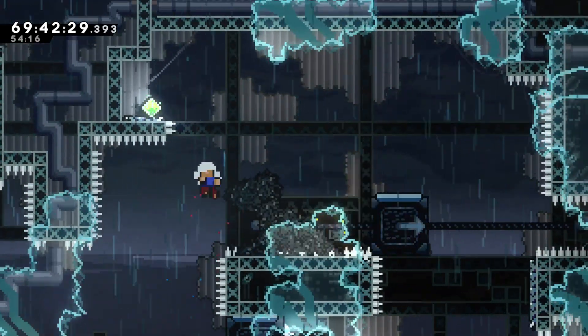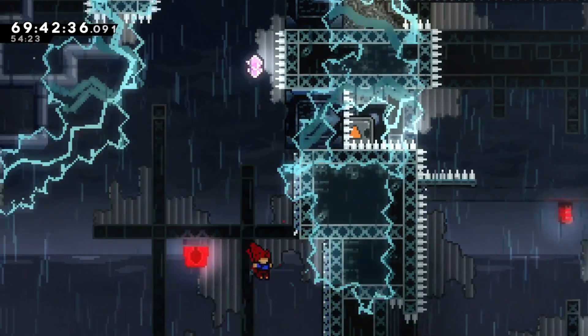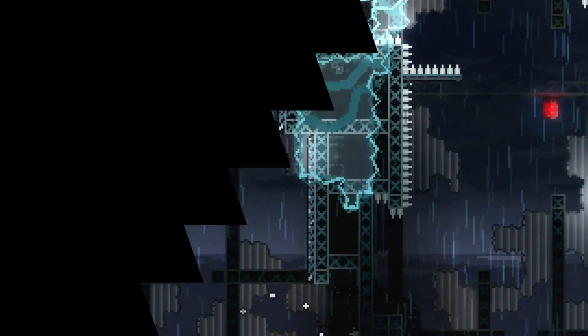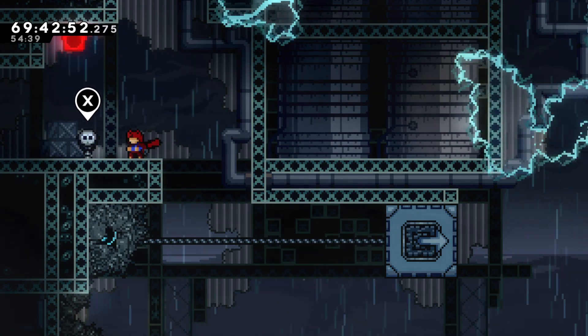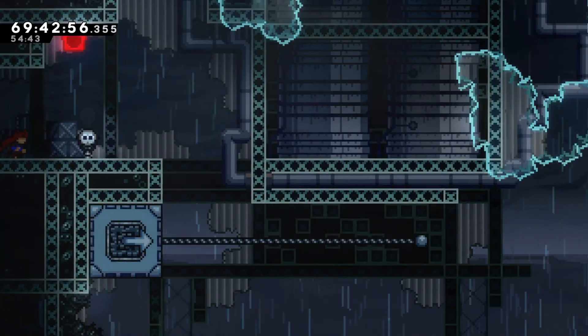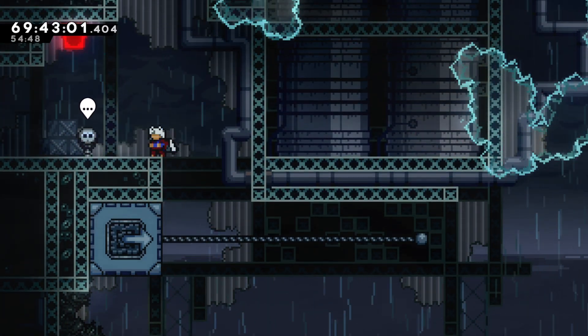Oh, never mind — there are spikes there. Yeah, alright, that's way easier and it saves a lot. Hold on, what's behind that? There is something behind that. Hold on — there's a ringer behind that. How do I grab that ringer? Do I need to smuggle a box? Wait, wait a minute.